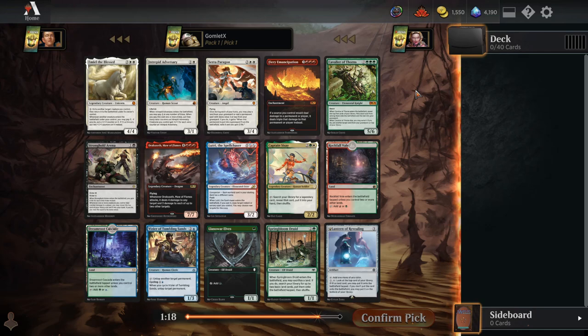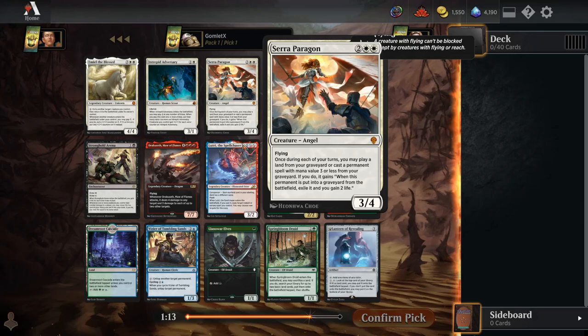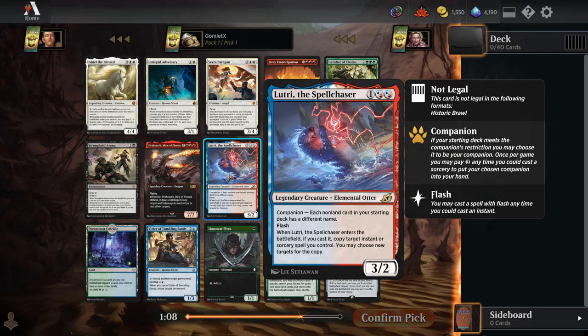Hey everybody, it's Gonladex and welcome back to some more Magic Arena. Today we're going to be playing another Chromatic Cube Draft and we have one of the best cards in the entire cube as our Pack 1 Pick 1: Lutri the Spell Chaser. This card gets to go into your deck in the companion slot for free in cube because the companion requirement is just that every card in your deck has a different name, which is already going to happen in any cube draft. It's a singleton format, so an easy Pack 1 Pick 1.